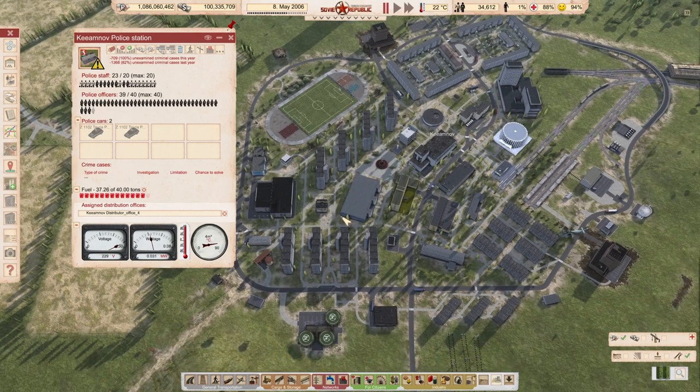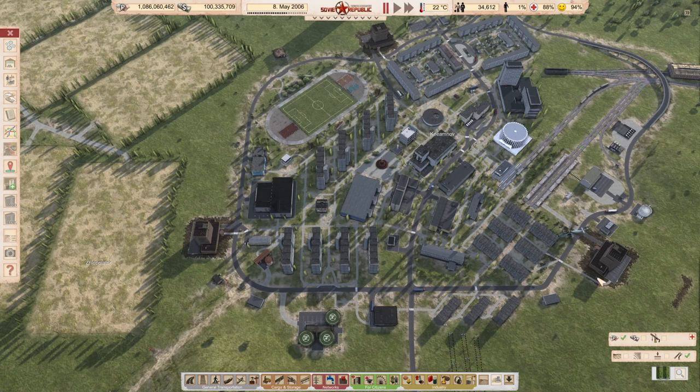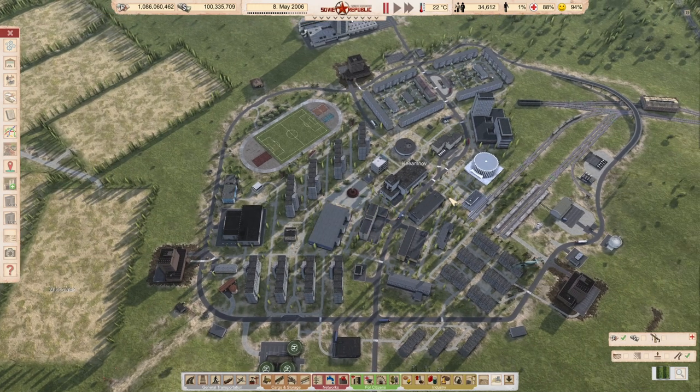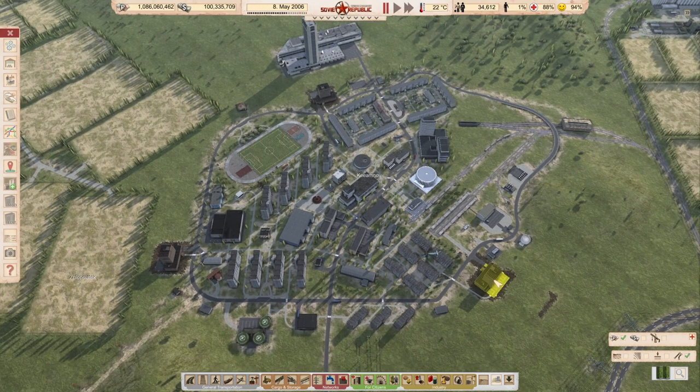What we have effectively done is that all the cases coming in are going to be divided over these four police stations. This one will get the most because it's in the center of the city, so the cars can go up and down way quicker. But what we have effectively also done is create a whole new problem: there are going to be a lot more cases, and from the police the cases go to the court, and from the court they go to the prison.